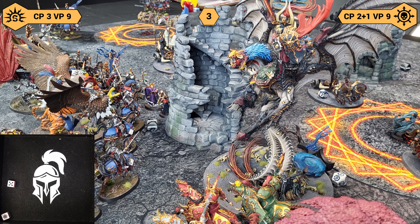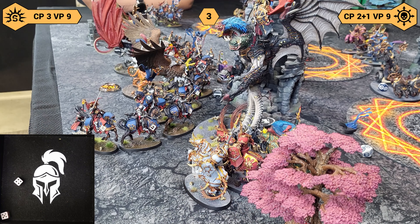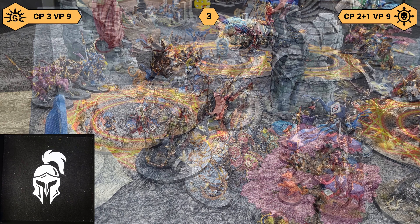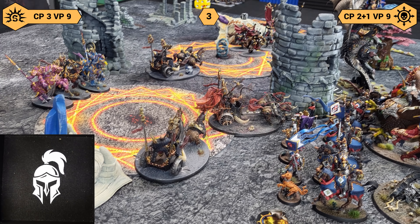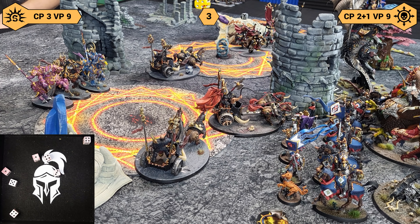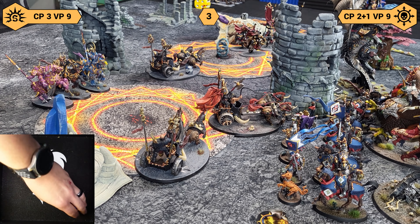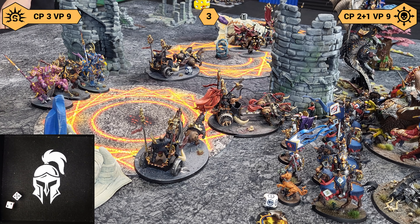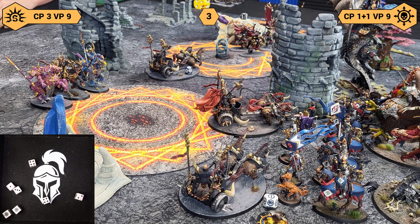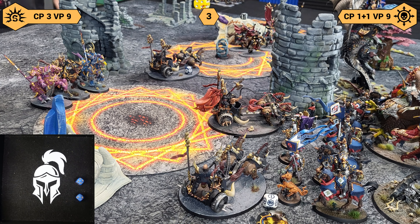The Ever Chosen gets an 11-inch charge — mighty charge. Veringard gets a nine. First chariot it's a seven — we'll push him in. We'll do some mortals on fives into the Command Corps — one mortal. And then the other one's going to charge in — that's a five, let's re-roll it, we'll go with a seven — into the Command Corps. Two more mortals. One model goes down.